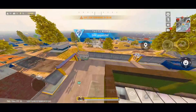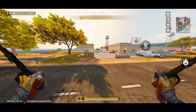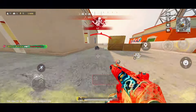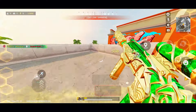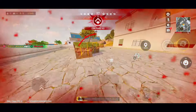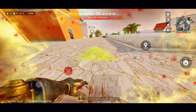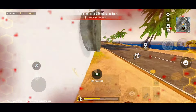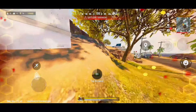And that wraps up our look at the latest Bloodstrike update. From exciting new skins and improved features to system optimizations and map tweaks, there's a lot to look forward to. Whether you're jumping into the new lobby, taking advantage of the special events, or exploring the enhanced maps, there's something for everyone. Let me know in the comments which update you're most excited about, or if you've already tried out some of these new features. Don't forget to hit that like button if you enjoyed the video and subscribe for more Bloodstrike content. Thanks for watching, Legends — keep your aim sharp and your gameplay top-notch. See you on the battlefield!